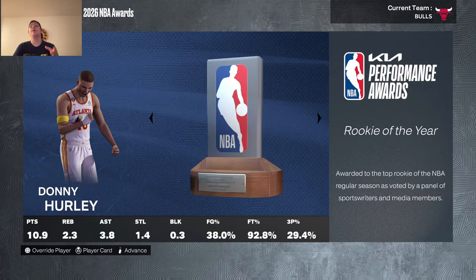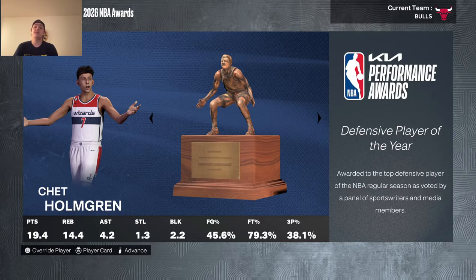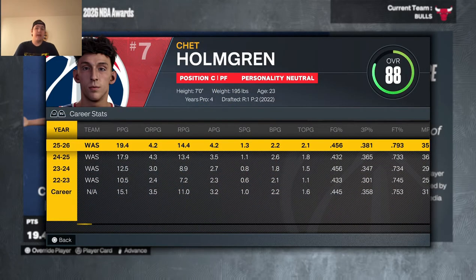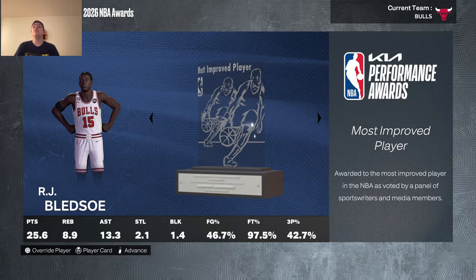Year 4 award results: Rookie of the Year went to an auto-generated player named Don Hurley. 6th Man also went to an auto-generated player, Cody Gray. Chet Holmgren won Defensive Player of the Year averaging 3.5 blocks plus steals and 10.2 defensive rebounds. Most Improved goes to RJ Bledsoe — 25.5 points, 9 rebounds, 13.3 assists, 2 steals, a block and a half, shooting 46.5% from the field, 42.5% from three, and 97.5% from the line.